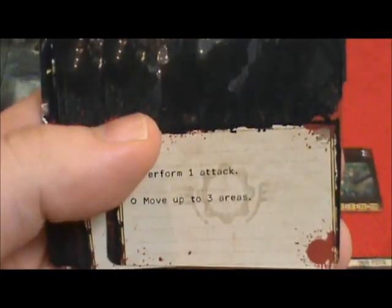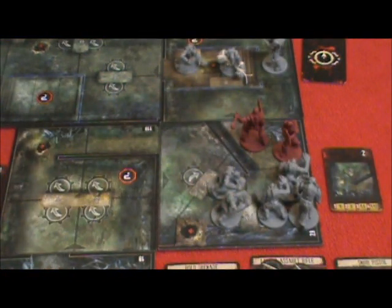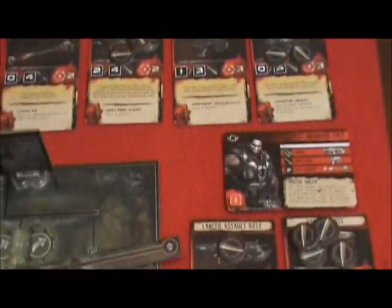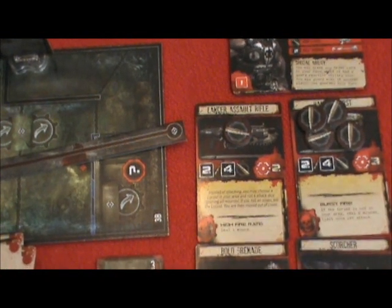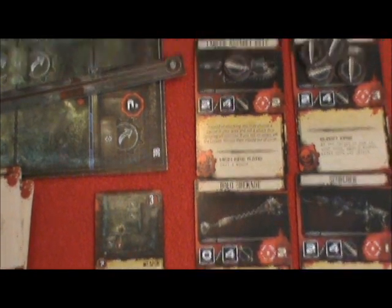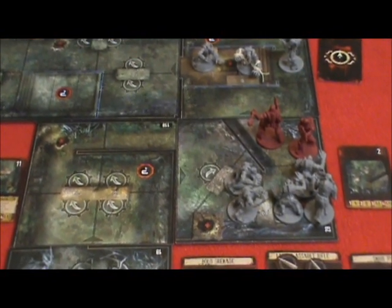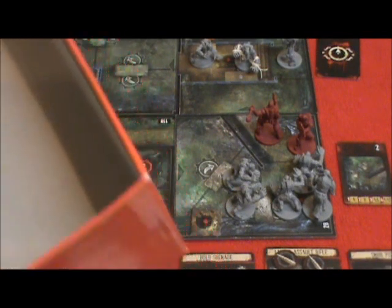Let's target the Theron Guard with this advanced attack. Here's Cole's action. Cole's weapons — he's got four ammo tokens on his Hammer Burst. The Assault Rifle has one, but he's out of ammo for grenades and the Scorcher. So maybe it's Hammer Burst time. Let's spend an ammo token, and that's going to allow us to roll four attack dice against the Theron Guard, which will use two for defense.